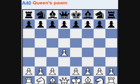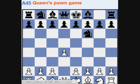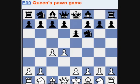So if black responds d4 with Nf6, then we enter the Indian defense territory. And of course it can transpose to many other things too. For example, if d4 and e6, now it can transpose to many things.